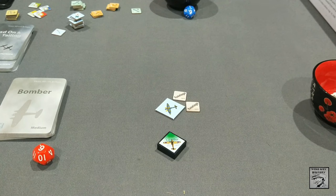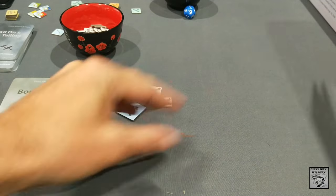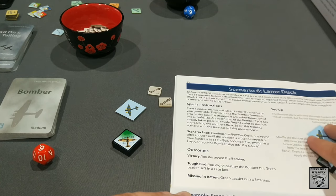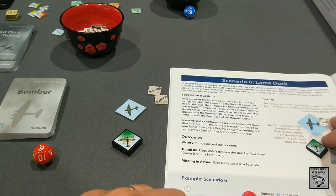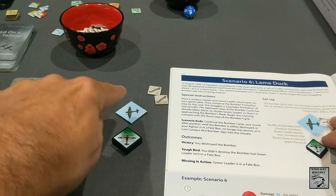Welcome back to the bomber scenarios. I've read through the bomber section up to page 23, it seems pretty clear. Scenario 6 is 'Lame Duck,' 12th of August 1940. 32 Squadron scrambles at 1740 hours and spots a raid of Ju-88s crossing the coast near Portsmouth. One Ju-88 detaches from the main formation. Flying Officer John Humpherson attacks: 'I went into attack, I put in a short burst.' You control Humpherson's Hurricane, Green One, as he targets the lone straggling bomber.